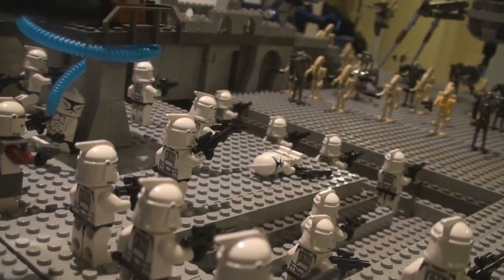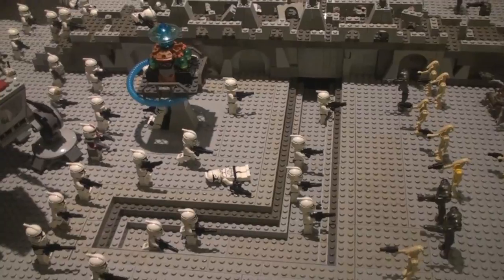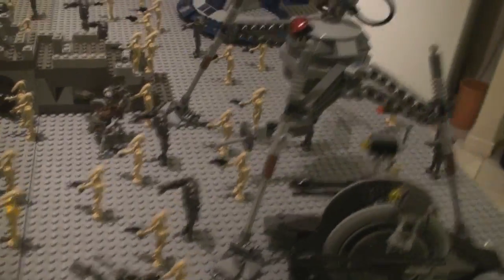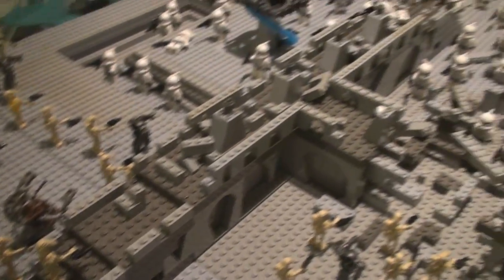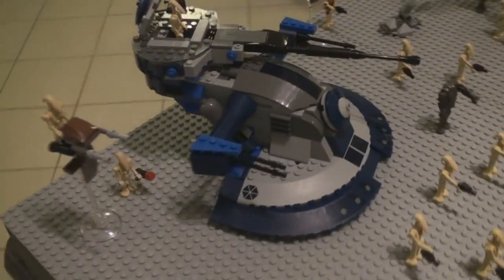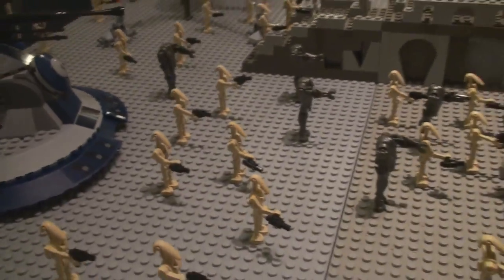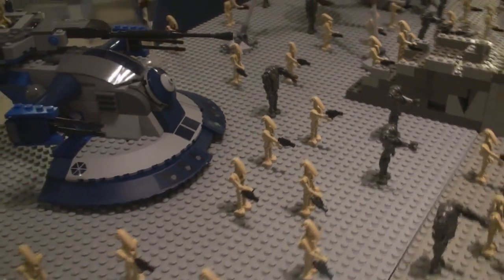The next four quadrants I made were pretty easy and I did them all at once. Starting with the droid section — up here we've got a spider droid and plenty of other droids advancing on the clones. Of course there's the start of the bridge where some droids are going up to try and take out the clones on the other side. We have a clone tank with two hover bikes, and plenty of droids and super battle droids all going towards the main battle zone.